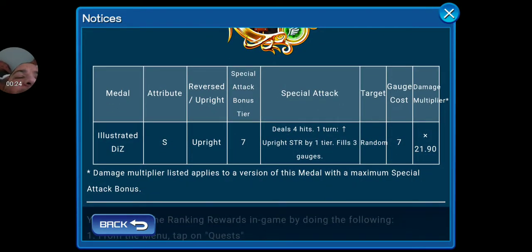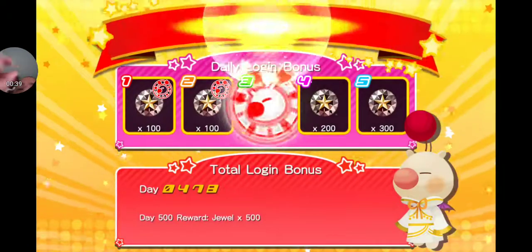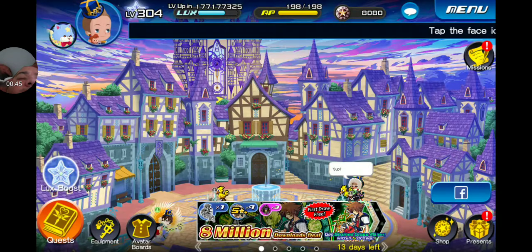Illustrated Diz is a speed tier 7 upright, 7 cost random, deals 4 hits for 1 turn, uprate strength goes up by 1 tier and fills 3 gauges. The damage multiplier is pretty big though — 21.90. So that's the reason for the medal. Otherwise it's a pile of shit, and that's the drill. 21.90, you can't beat that.